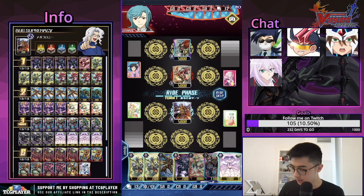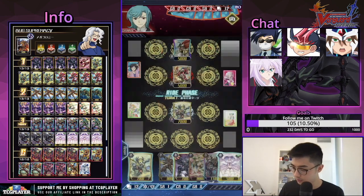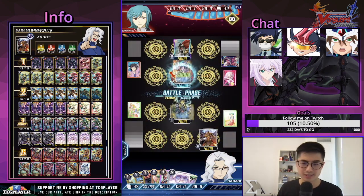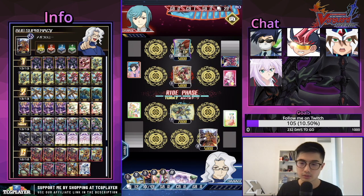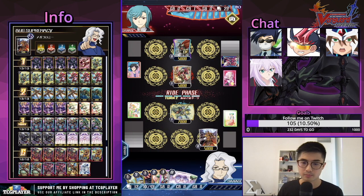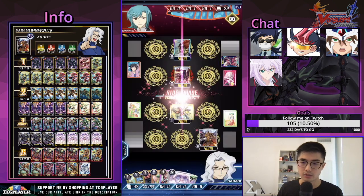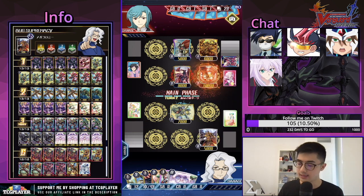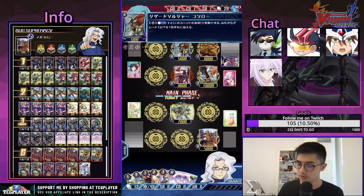We're going to be playing against Kaguro for game three with the Dark Face grade three — great, so I can comfortably just ride the stride fodder and swing. Our opponent's playing — depending on the grade two lineup I think we can tell what build this is. Seeing bellicosity here and a 10k, this looks more like a Blade Master build, but we'll see. Going for the PG; on hit counter charge. We're going to be taking two damage this turn.